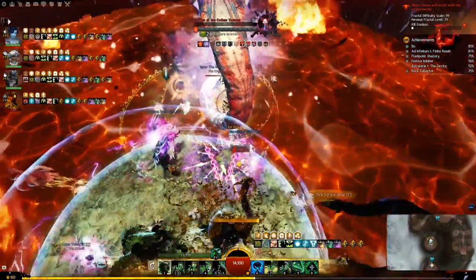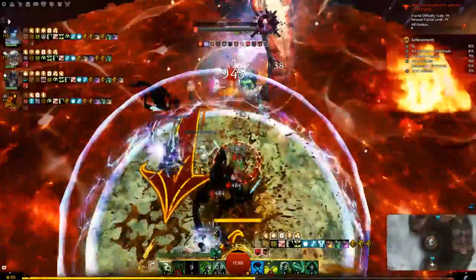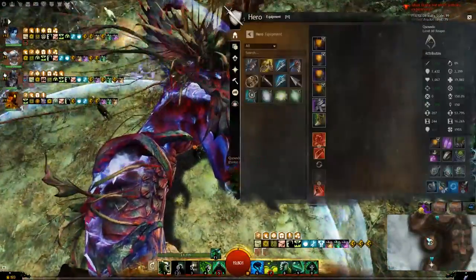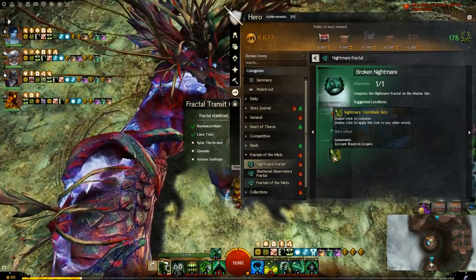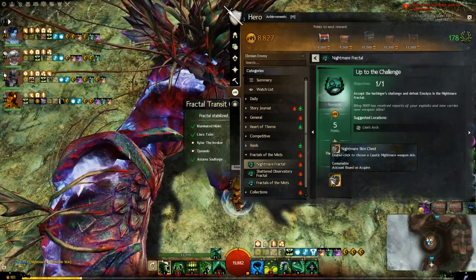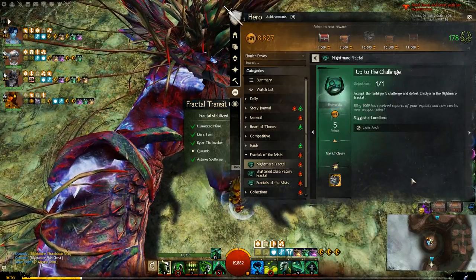Fractals give really great rewards, especially for players trying to gear their first level 80 character. By completing your daily Fractal achievements, you'll get rewards including ascended armor and weapon chests, as well as Agony Infusions to help you progress into the higher level Fractals. All in all, Fractals are great end-game content, providing rewards to help gear your character and offering challenging 5-man dungeon-style content.